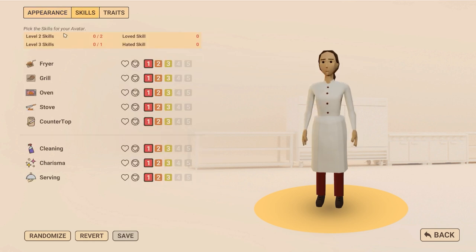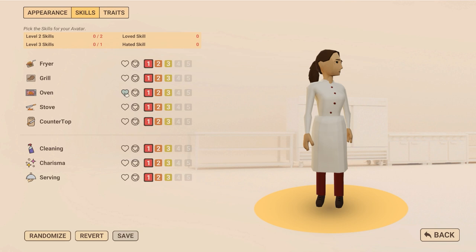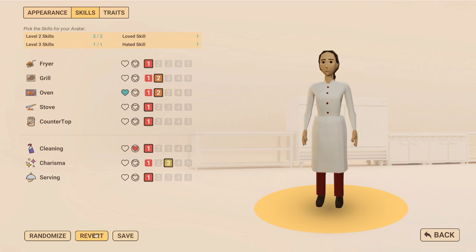Unassigned skill — pick the skills for your avatar. Level two. We can have fryer, grill, oven, countertop. We can say like 'I love this skill' or 'I hate this skill' — oh my god, that's so funny! I love the oven because that is really easy. You can only pick one. I'm going to pick the oven because that is just too easy. Level two skill — I'm going to have the grill. We can do one skill that we hate — we hate cleaning. We still have more skill points. Save.